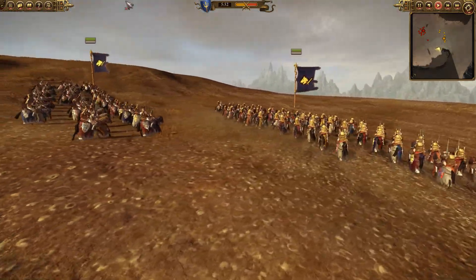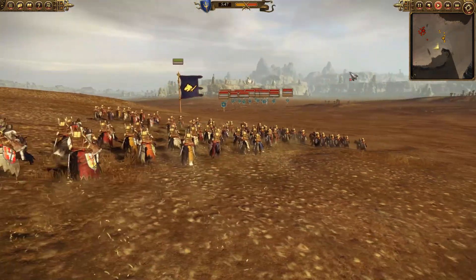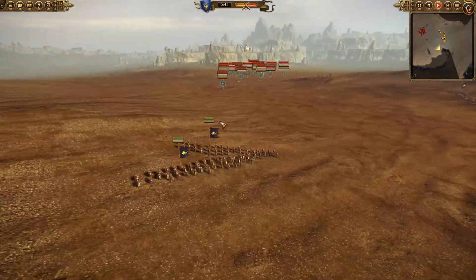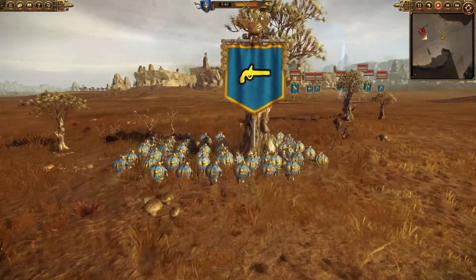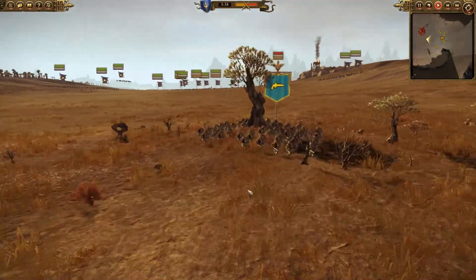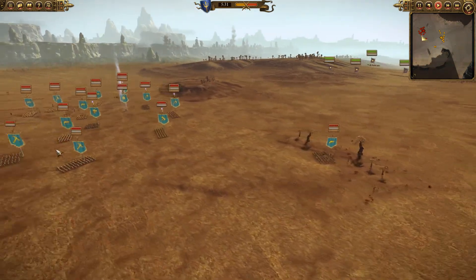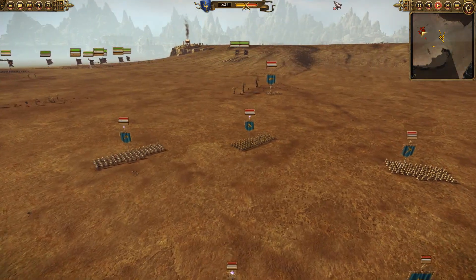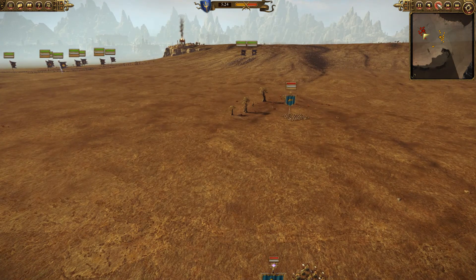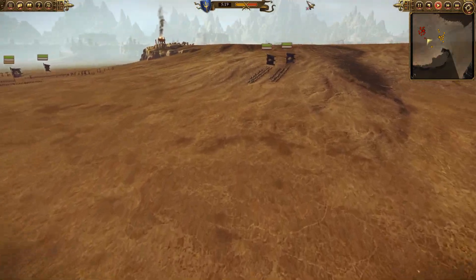I've got my Questing Knights already making their way around the flank, getting ready to do something. Moving in, I decided to give these guys the order to take out those Thunderers who were just trying to make their way back - I saw them as an easy target, hoping the enemy hadn't noticed my Questing Knights closing in. Questing Knights were just trying to get themselves organised. Dwarves right now are just chanting, getting ready for the fight as well.